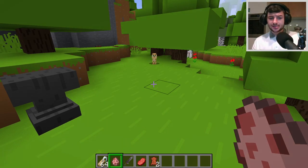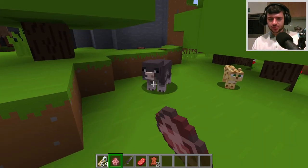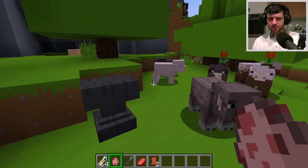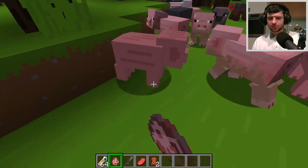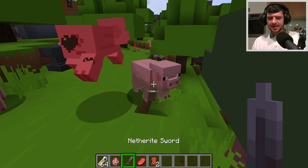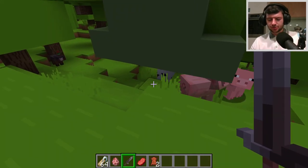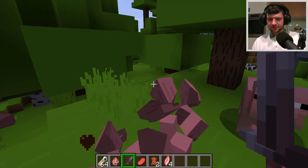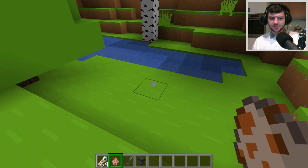For pigs we have a long list from Minecraft Earth: muddy pigs, dried pigs, pale pigs, pebbled pigs, mottled, pink-footed, sooty and spotted, and muddy variants for each. Spawning a huge group of them, the majority will spawn as normal vanilla pigs and sometimes vanilla pigs with mud on them, which makes for a really cool appearance.